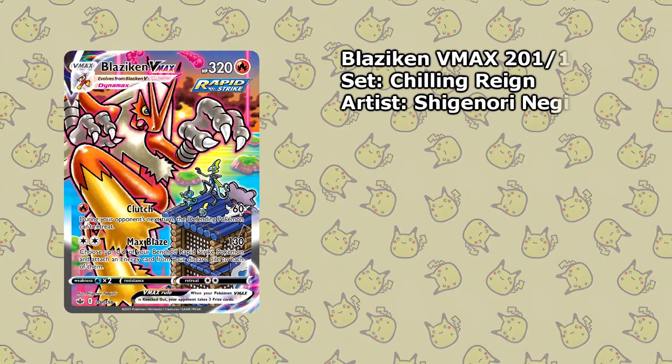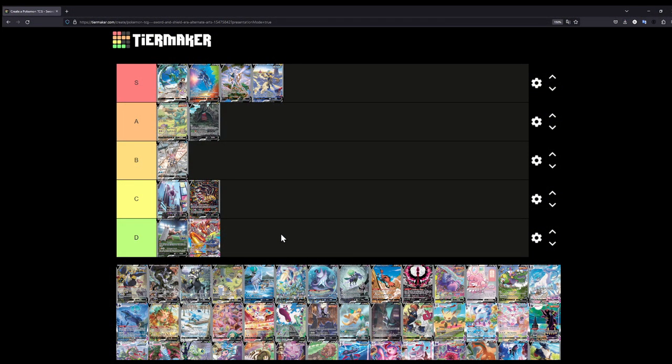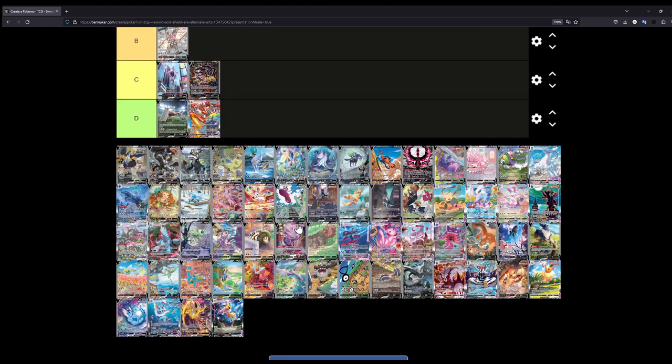Part of the reason is that the Giratina illustration itself is in a very interesting style that you don't see everywhere, but it's just not for me — that's why I'm putting it at C. The Blaziken VMAX — I know this card is quite popular, but unfortunately, even though it is a Gen 3 Pokémon, I have to put it in D. I don't know — I just don't like it. It is cool because you have different Pokémon in the background together with the Blaziken, which is what I like, but it just doesn't do it for me. It has to be D tier.